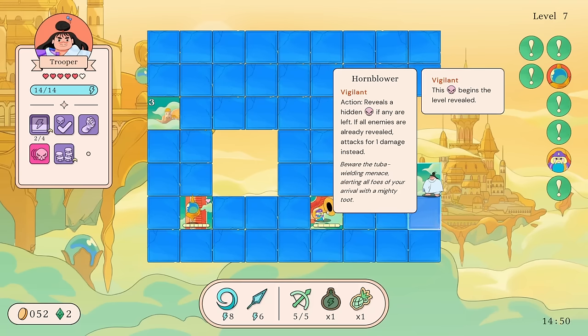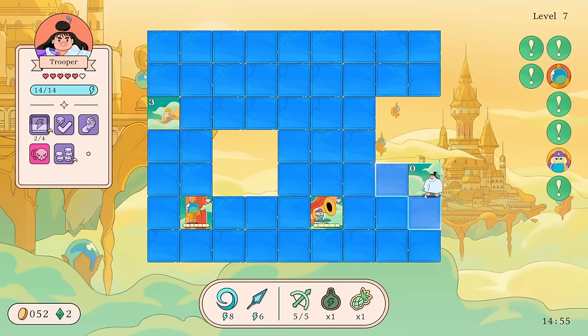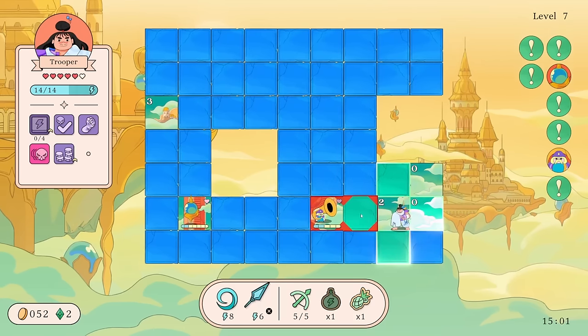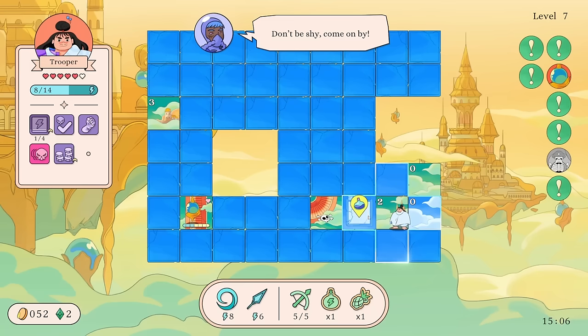If all enemies are already revealed, it attacks for one damage instead. Oh — unveiling enemies is bad for us because then that means they're about to attack basically, right? But it could be decent — it could actually be mildly helpful at moments.